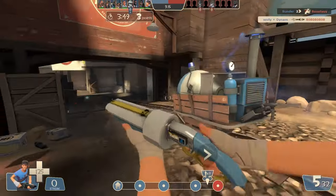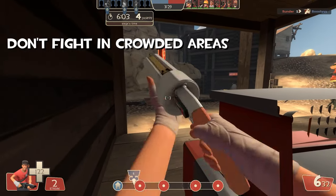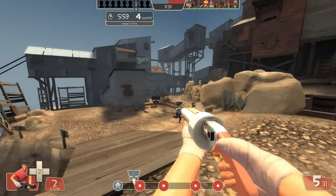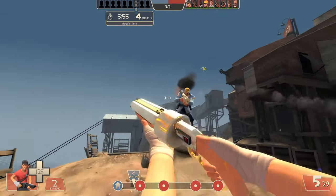We are now going to talk about combat fundamentals on Scout. When in combat, always play to your strengths and try not to fight in crowded areas. Look for easy 1v1s or 2v2s that you can communicate with your soldier. While Scout does have the lowest health in the game, he can subvert this by using his movement to take as little damage as possible.